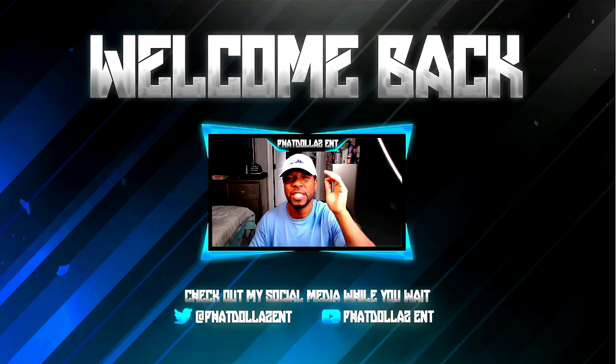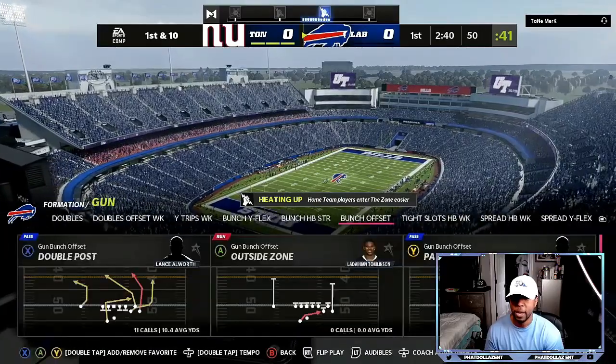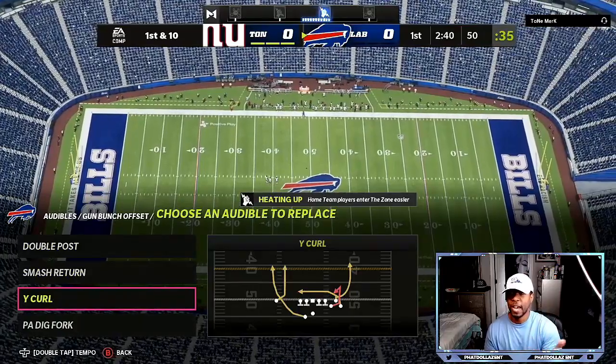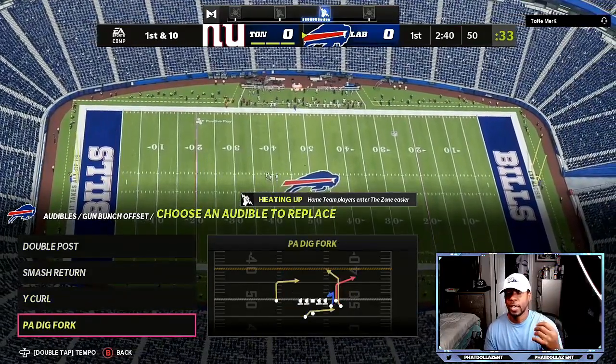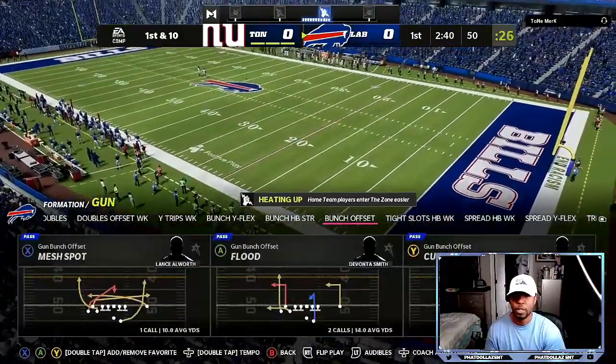Let's get into today's Carolina Panthers gun bunch setup. We're going into gun bunch offset — Carolina Panthers — and we're running double post, smash return, white curl. You can beat cover three from both sides, and the MPA dig fourth in case your opponent runs cover four. With double post, we come out with our players all set up.